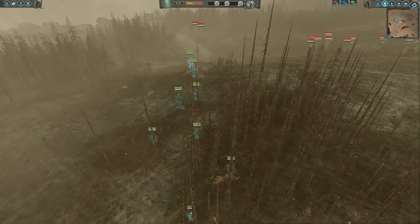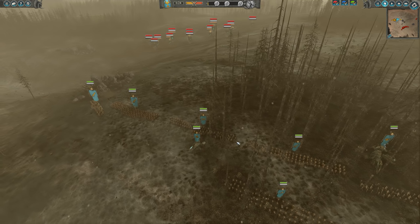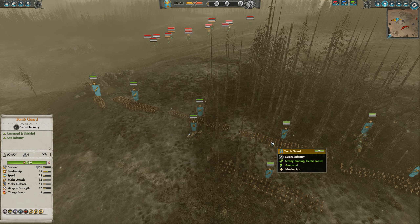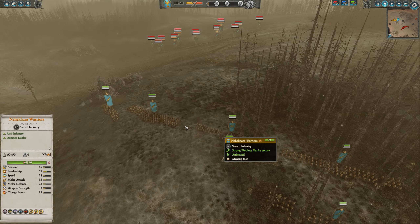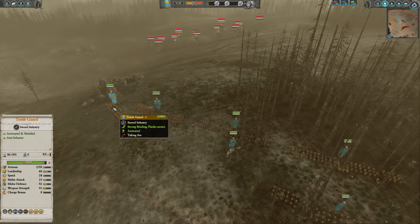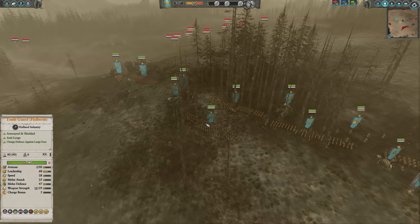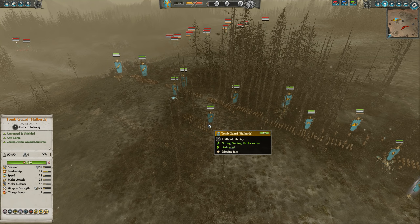For my army, my frontline is made up of a whole bunch of Tomb Guards and Nehekar Warriors mixed in with each other. The Tomb Guards can just eat through the chaff very quickly and get to their backline. They also have a really good shield block chance for all the missile fire they're probably going to be receiving. Nehekar Warriors, not really, but that is why I have them mixed in here as well. I also have one single Skeletal Warrior.